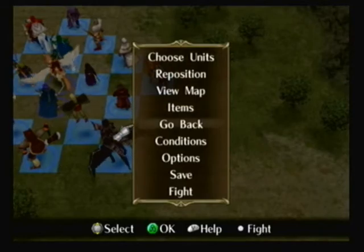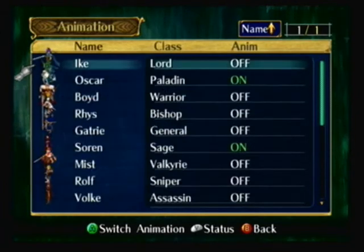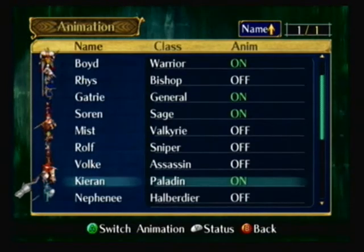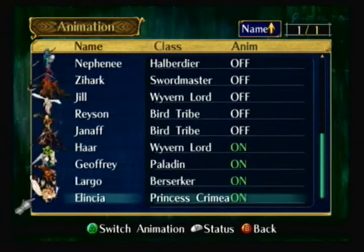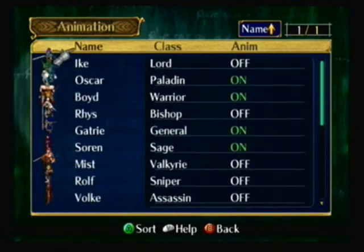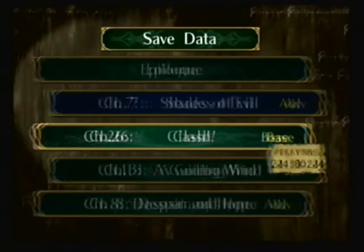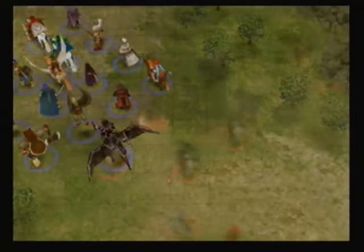I'll leave all the units I really don't feel like using in the back. And as I promised, I am going to be turning on a lot of battle animations for this battle. I don't need to see Har, Joffrey, and Largo though. I'll turn on Alencia just in case. I'll turn on Ike's in the next chapter — that's when I'll probably do him. I'll probably turn on Volx for the next chapter as well, and then for the chapter after that I'll turn on Mist and Reyson, and then I'll pretty much be done.